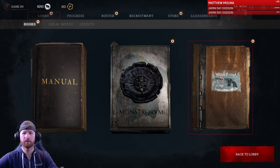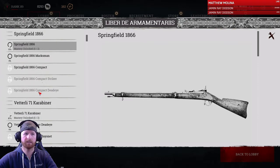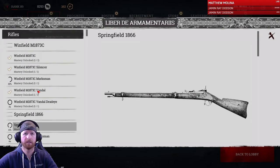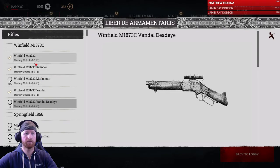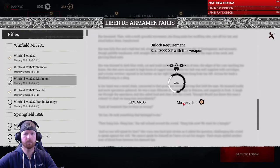That brings us into the equipment. There's a variety of different guns you can utilize. They've done a great job of balancing this — the beginner guns like the Winnie rifle, the Springfield sniper, and the basic shotgun are just as good as the advanced guns. You don't need an advanced gun to be a good player. They all work on a pretty similar mechanic, so you find what works for you. You can unlock advanced versions of each gun, as you can see in the book here, by gaining experience with a previous type. With the Winnie Marksman here, by gaining 2,000 experience you can level up the weapon, which unlocks a bit of the story, gives some extra money, and unlocks further variants of the gun.